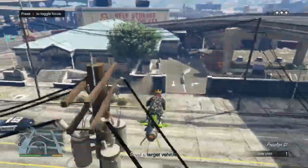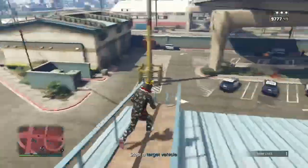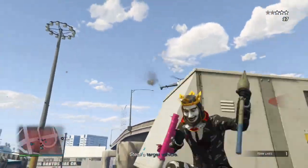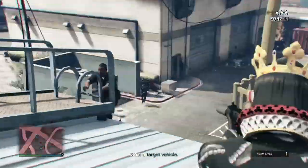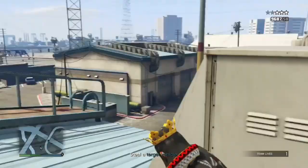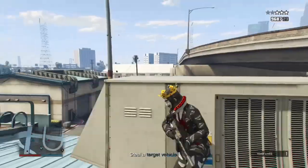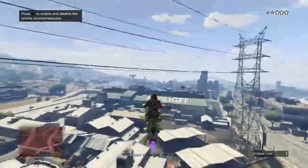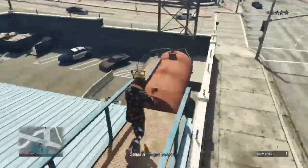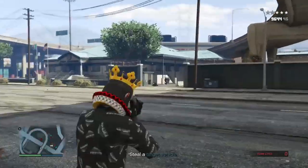I recommend using an armored vehicle like a Kuruma to actually get the vehicle while you're doing this, because there are a lot of police and it will take a bit of time to kill them. I do actually die here because I'm just messing around at this point. But if you have an armored Kuruma or any other armored vehicle, you can literally just go in there, kill all the police by staying in the car, hop into the target vehicle, and take it to the location.